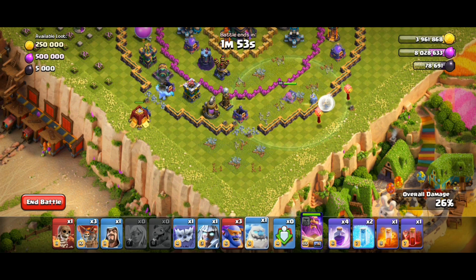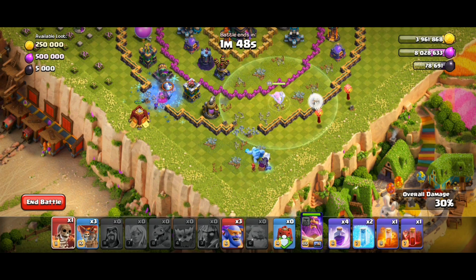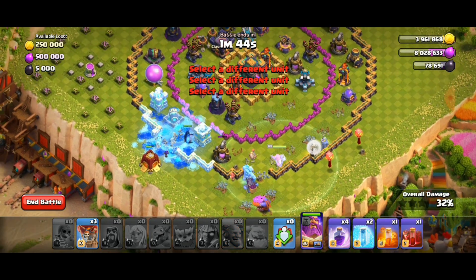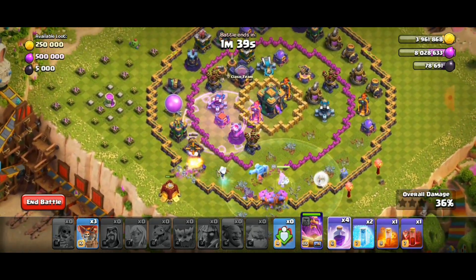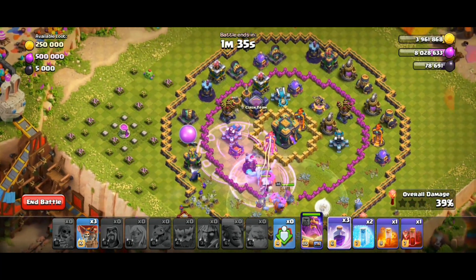Then deploy all of your ground troops. Use a rage spell over the top of the wizard tower and the air defense, followed by a poison spell in front of the clan castle as those troops come out.